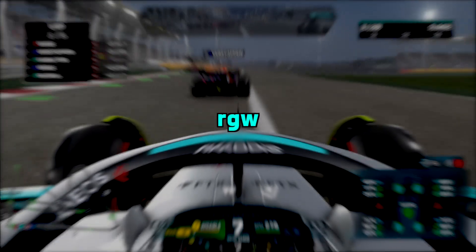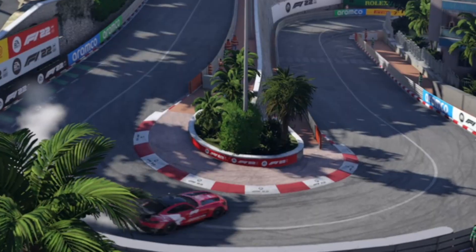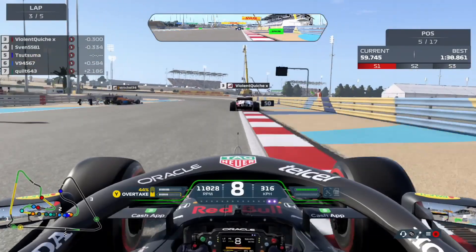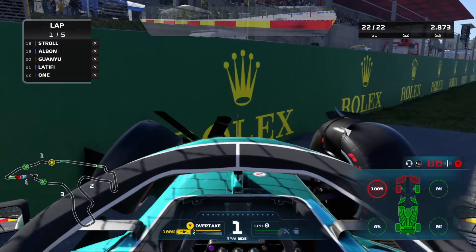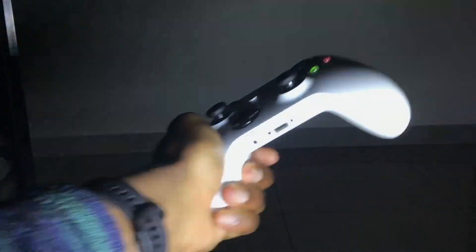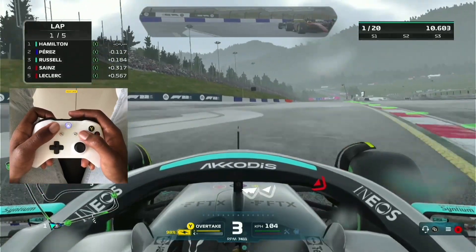Assists are an important part of the sim racing experience. They provide accessibility to people who use controllers, those who might have disabilities, or kids. As a child, I was the only one into racing games, and every time I saw my friends play, instead of moving the analog stick they'd tilt their whole body to try and steer the car. Those are the kind of people that need these assists, and one of those happens to be the braking assist.